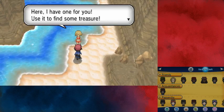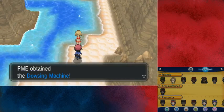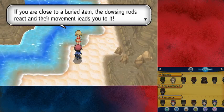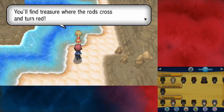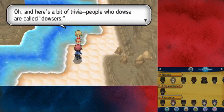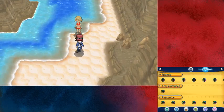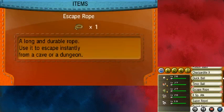The NPC hands over the Dowsing Machine: 'Here, I have one for you. Use it to find some treasure. Using the dowsing machine is easy — if you are close to a buried item, the dowsing rod reacts and the movement leads you to it. You'll find treasure when the rods cross and turn red. And here's a bit of trivia: people who dowse are called dowsers.' It's a key item — it should have been on the touch screen.